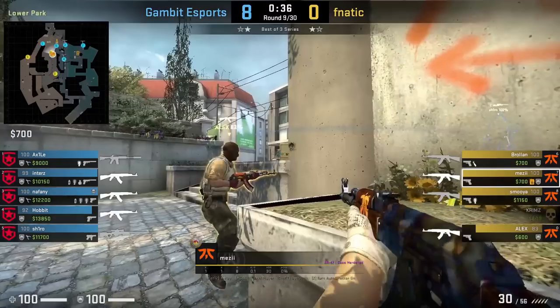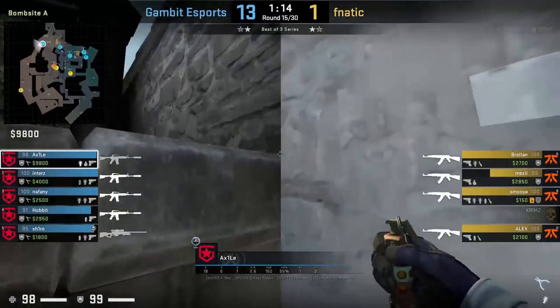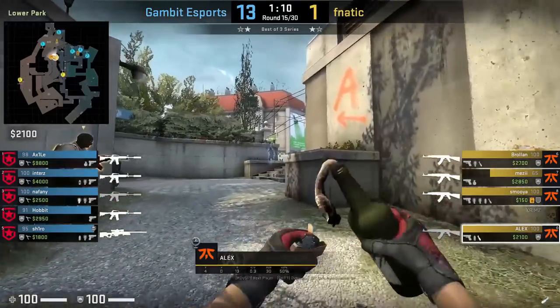Mezi doesn't see the flash coming, gets full white, and then dies. In a later round, Axel uses the same flash: he jiggle peeks and spots Fnatic players coming up banana, throws a flash, it blinds Alex, then peeks and kills him.